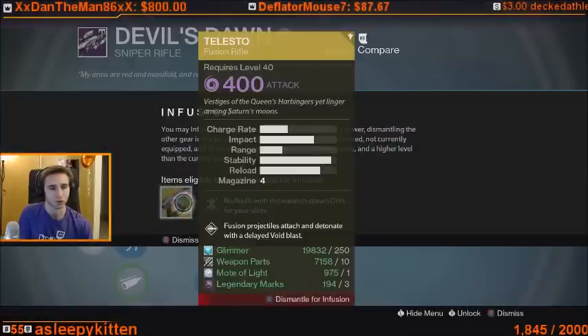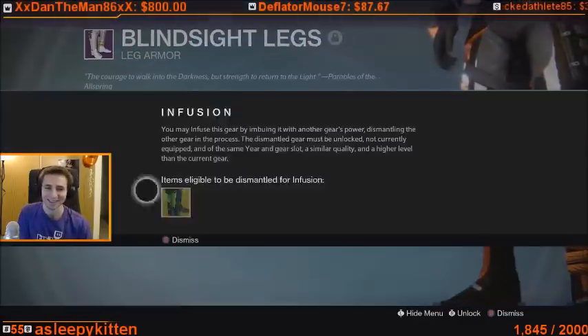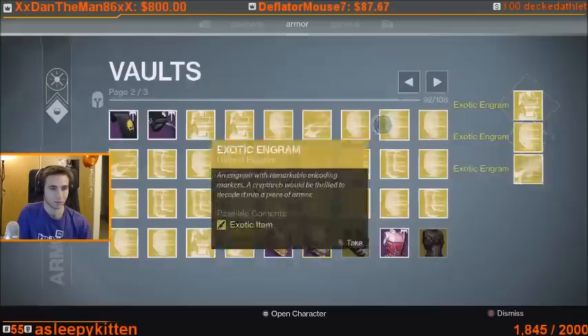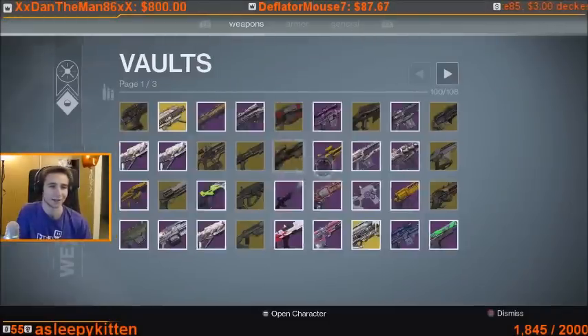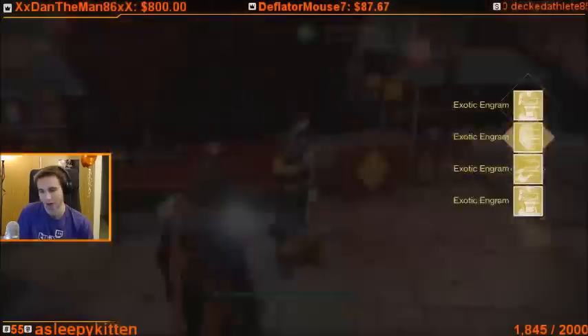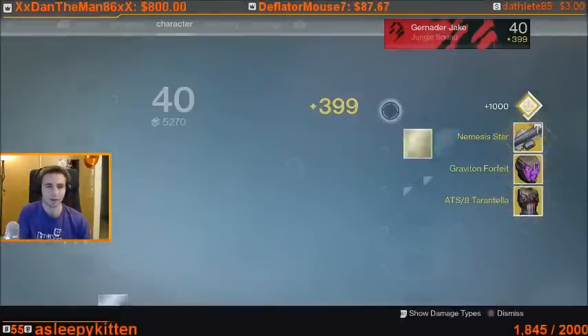Yo, what up everybody? Today is October 18th, the day that the light level was increased to 400 and the hard mode came out for the raid. After about 4 hours, I was able to reach light level 400, as you're seeing a little speed-up version of me finally reaching that light. I'm going to give you a little bit of detail about how I did it.